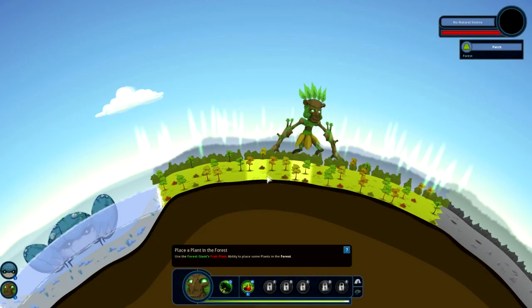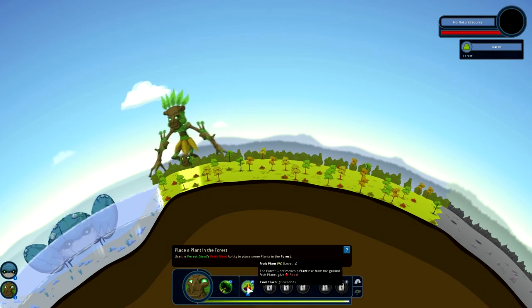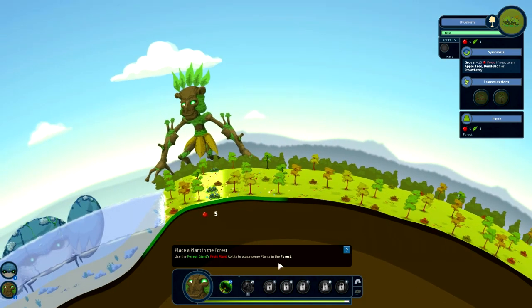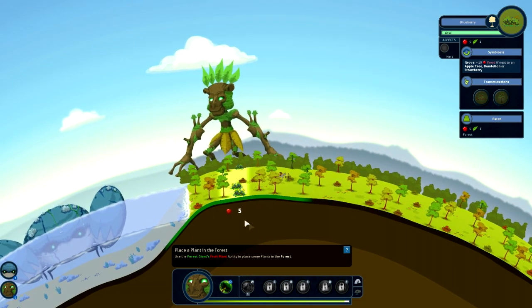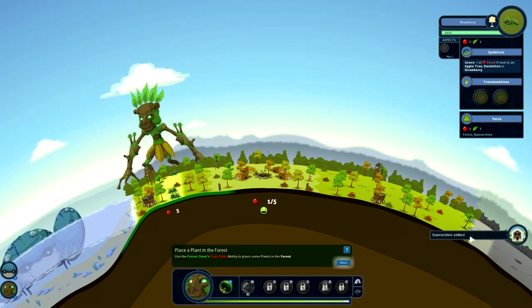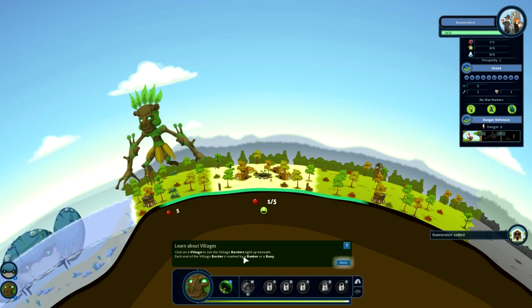It seems your forest giant has gained a new ability - fruit plants. So what we're going to do is plant these down over here by the ocean. This will create a little patch of plants down here, and there's a little food icon. You can see there is a little nomad walking the surface and he has settled. As soon as humans settle, all their thoughts and feelings flow back into you. It would be wise to learn as much from these humans as you can. Click on the village to see the village borders light up.